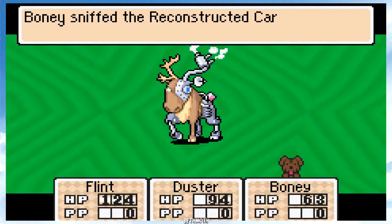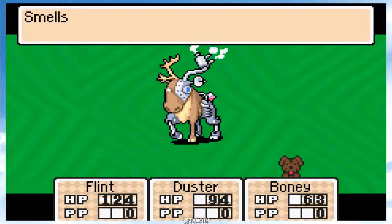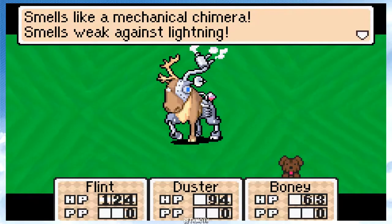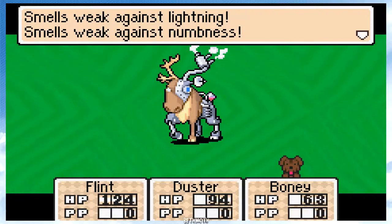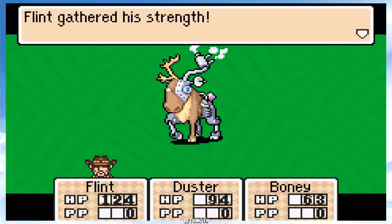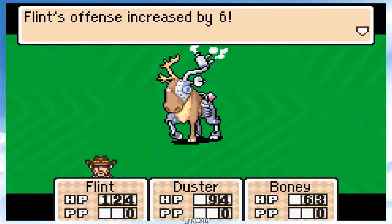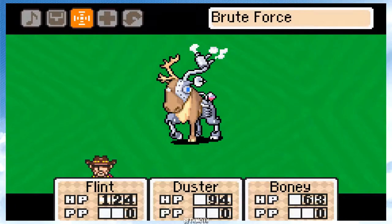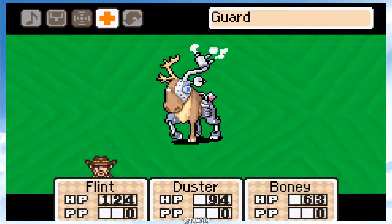Duster is guarding. Boney sniffs the reconstructed caribou — smells like a mechanical... Timmeral? Smells weak against lightning. How do you smell that? Weak against numbness. Offense increased. Reconstructed caribou can't move. So I'm assuming the caribou won't be able to move once it's stuck like this.